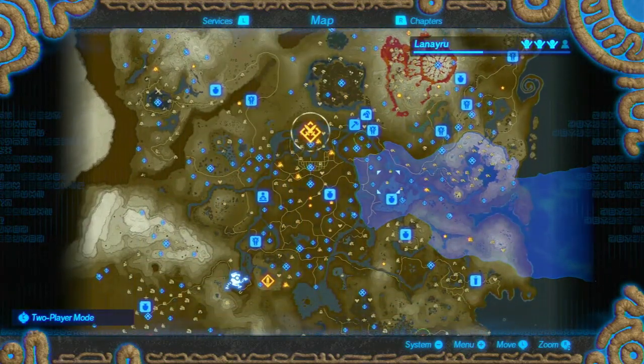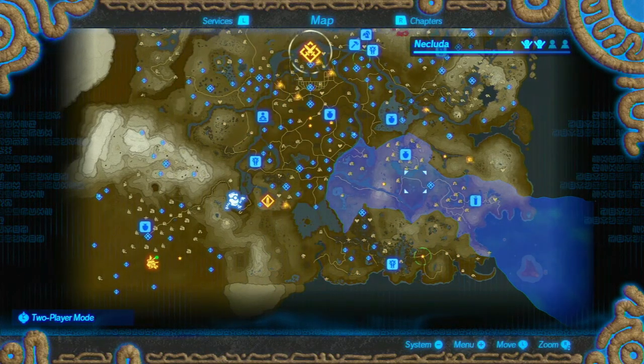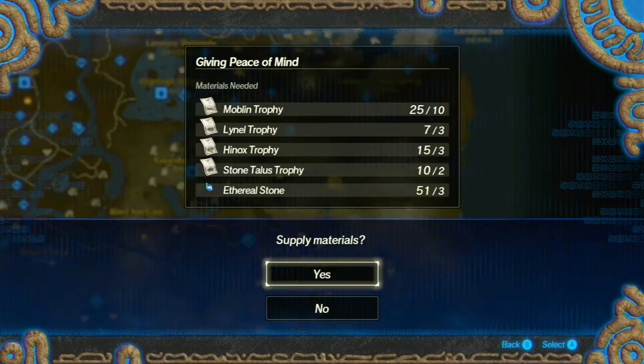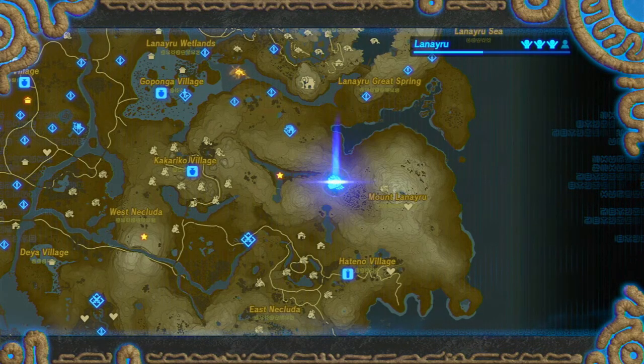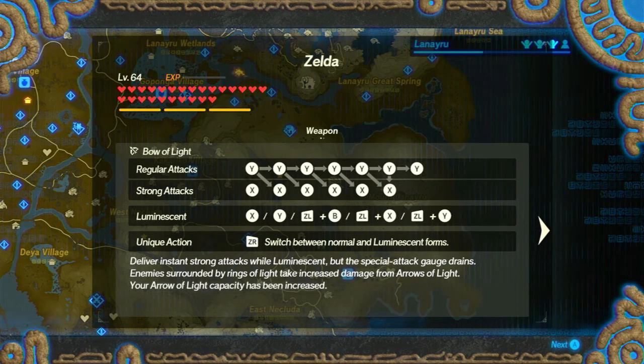Now is there anything else that looks really important I should look at? Like flashing green places with stuff? Giving peace of mind - Zelda wishes to put the minds of her people at ease. Help the princess gather proof of the great victories won by the defenders of Hyrule. Optimism lit up the citizens' faces upon seeing evidence of the Hylian forces' bravery - it was as though their fear faded away and hope took its place. Both lights capacity has been increased.